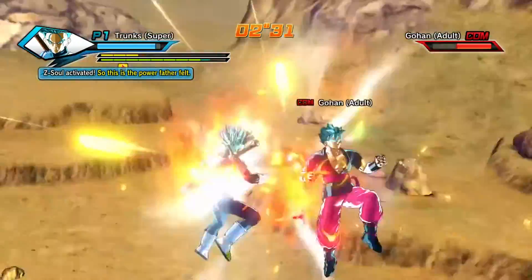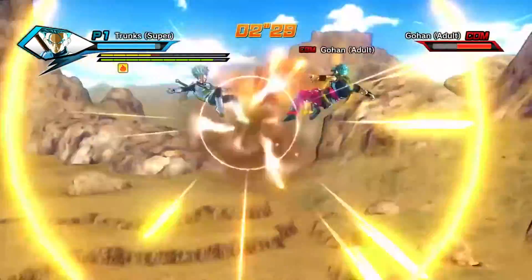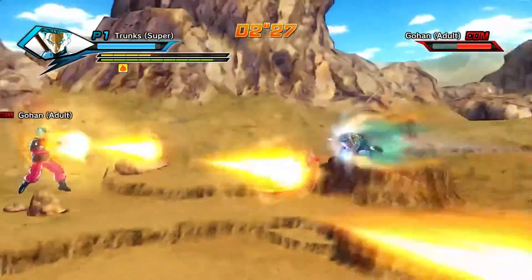The computer knows how to use stamina — he knows when to interrupt your attacks. That's the thing about the CPU in Xenoverse.